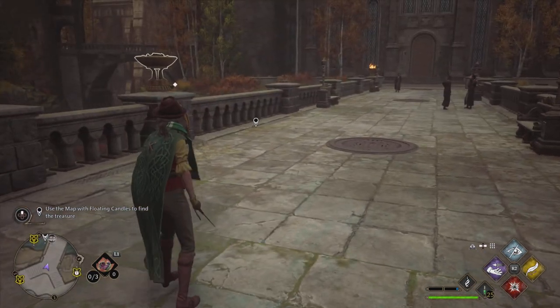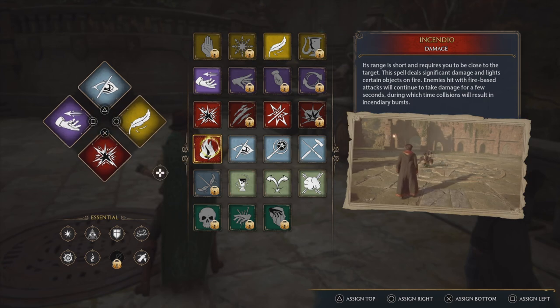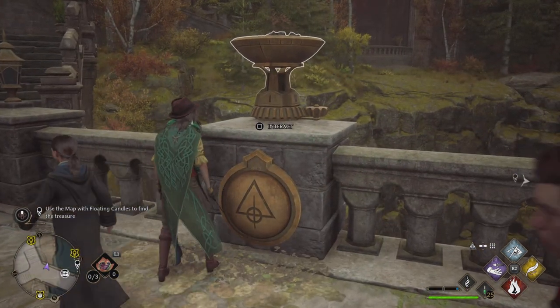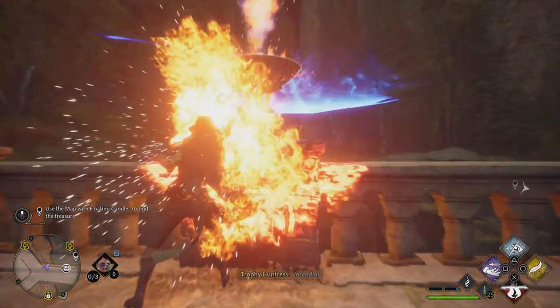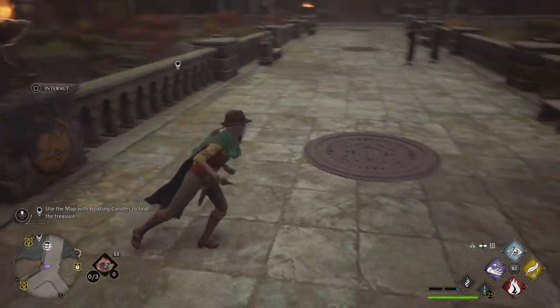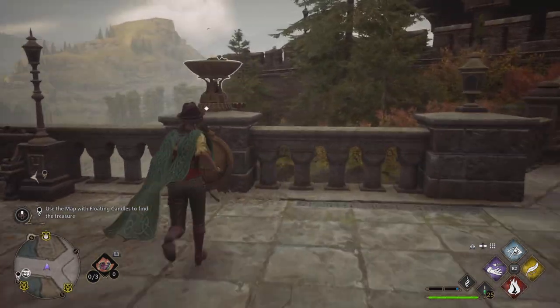Head over to the braziers on this bridge. You need to make sure that you have Incendio equipped because you need to light the braziers so that they will attach so you can move them around. When you set them on fire, the cogs go together so that you can move them.